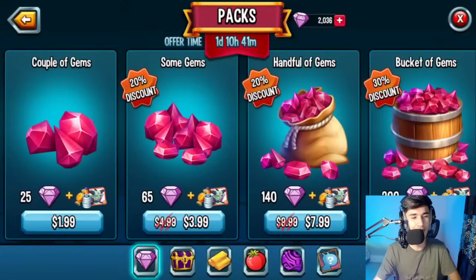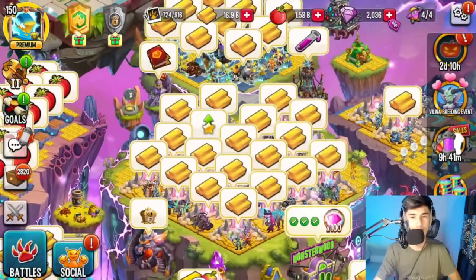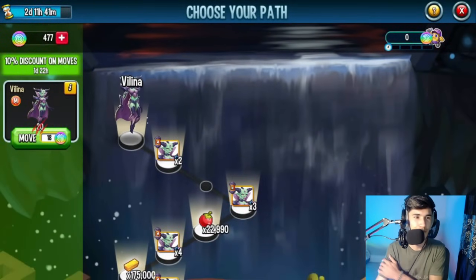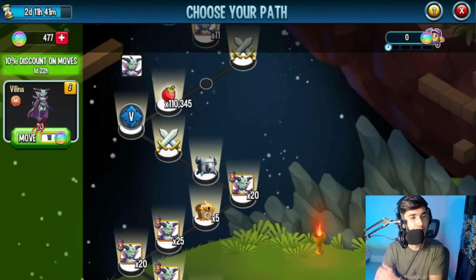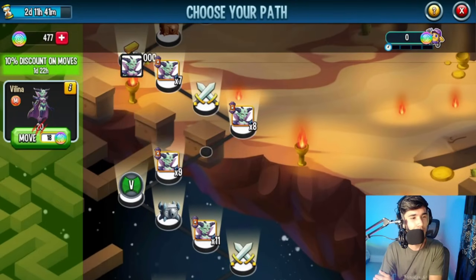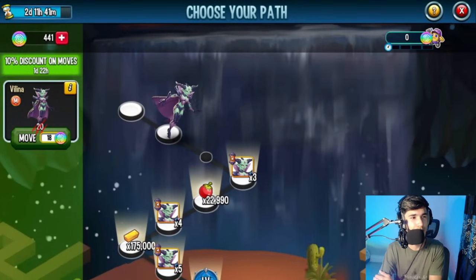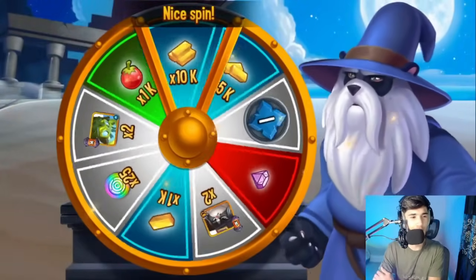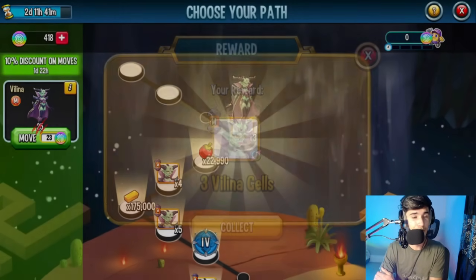So to recap: there's a breeding event, a team event where purchasing gem packs gives cells to you and your teammates, and the choose your path event for Valena. It's a bit odd they call it 'choose your path' when there's literally only one path — and that's this monster. There are only two days remaining. I'm not sure if there will be discounts later, but I honestly don't mind either way.